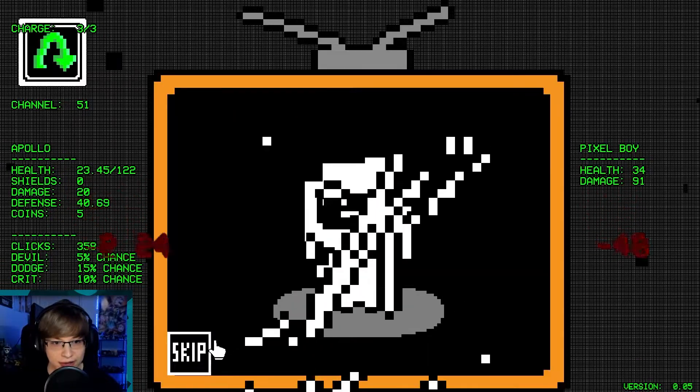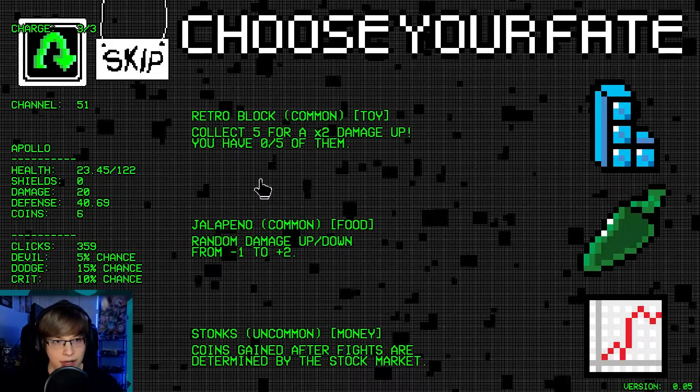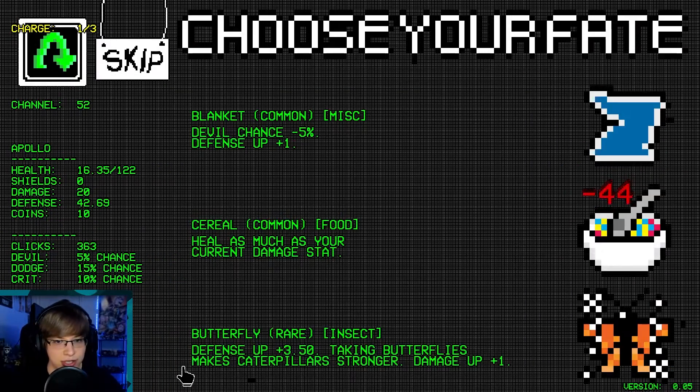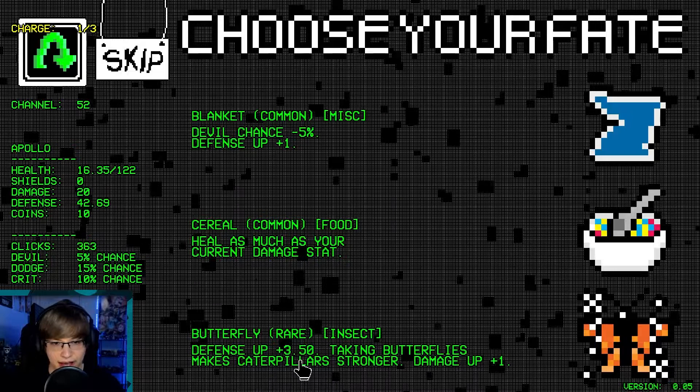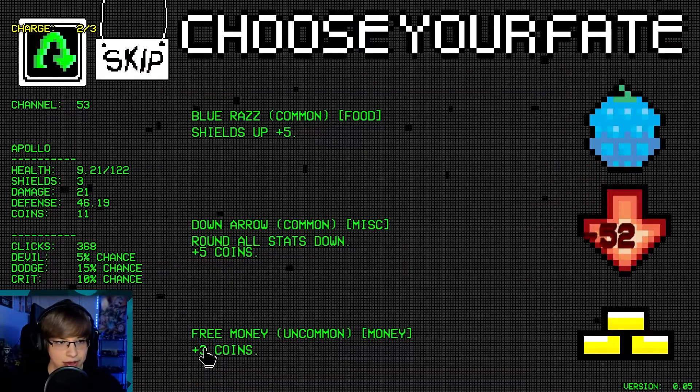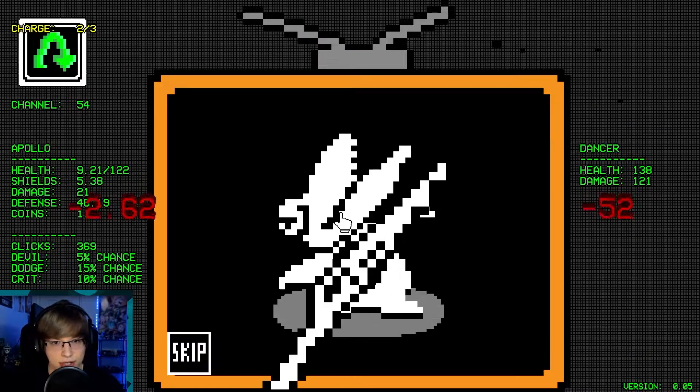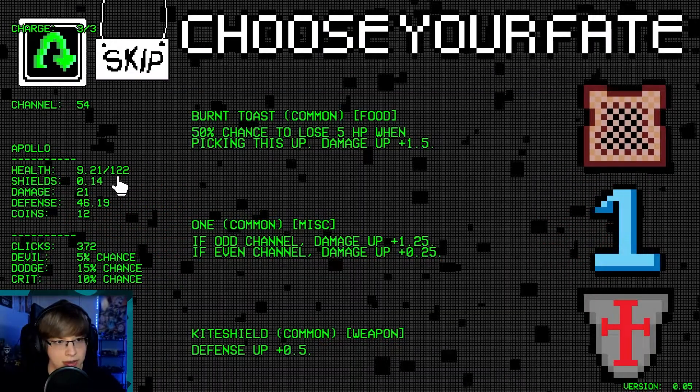Cocoon — yeah, we're definitely doing like an insect build. Reroll. Skip. Butterfly — take that. We're doing like insect... oh, we're about to die. We are — but we're dead here. We can take shields up and then... oh, somehow survived.